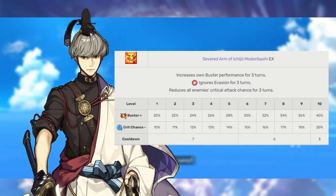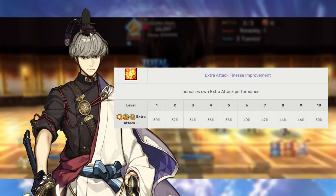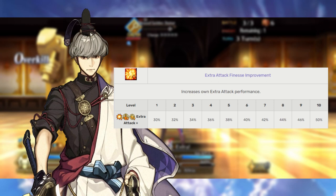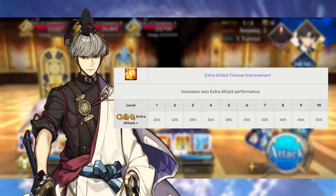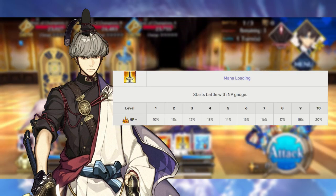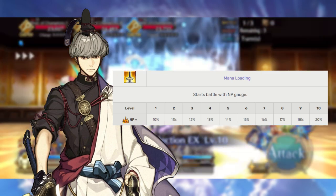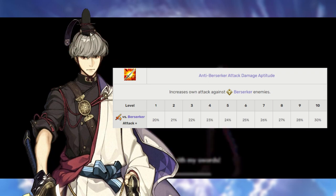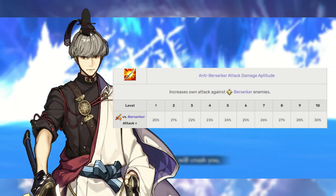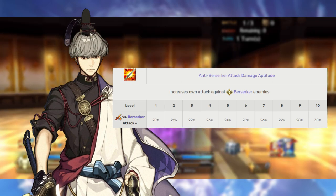Tsuna is one of those rare servants where all of his append skills are really, really useful. Extra attack boost is great since he gets a lot of damage out of his face cards with his critical damage bonus — odds are you're going to be brave chaining with him, so why not pull some extra damage, extra stars, and extra Noble Phantasm gain? Load Magical Energy is great on every character; Tsuna remains no exception, and that extra starting NP gauge helps since he has no reliable way to charge it himself. His bonus damage append is anti-Berserker attack up, so he will deal extra damage to Berserker-class enemies — definitely reminiscing as to when he destroyed Ibaraki Doji. All three of these are honestly worth investing in.